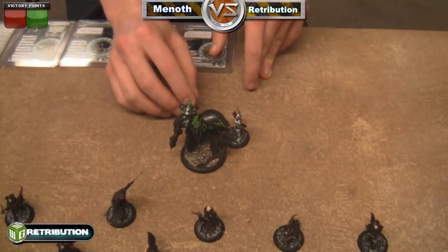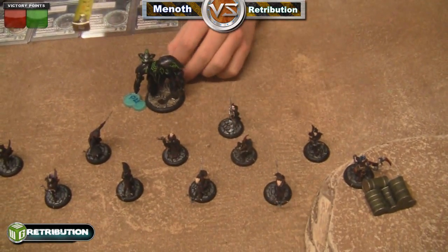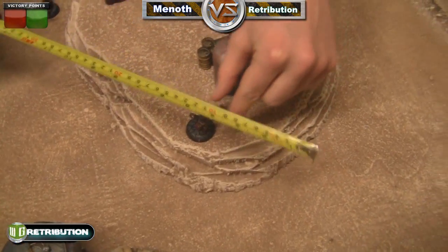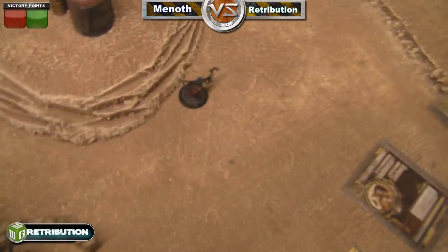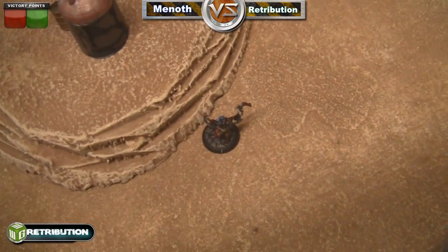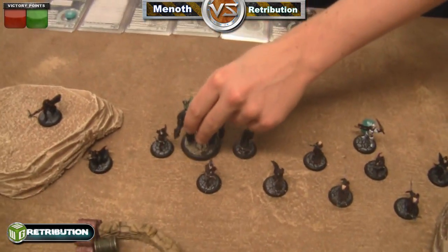The Retribution turn begins. Kalissa gives Phantom Hunter on the Banshee jack, then moves Kalissa up. The Assassin moves up and tries to run out, but she is just inside the feat zone — it hits her for a ton of damage and kills the Assassin. Definitely unfortunate for him. We double-checked the math and she's dead. He tried to shoot with his Sniper but couldn't make it, and now he advances up with his jack.